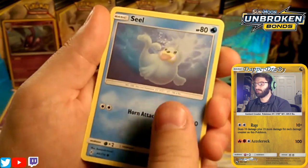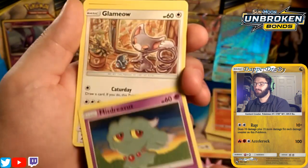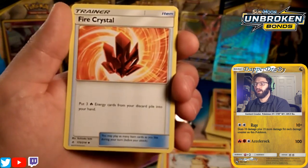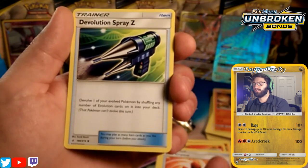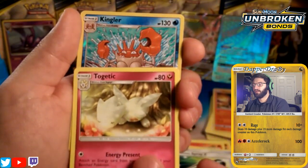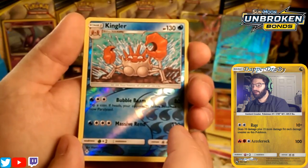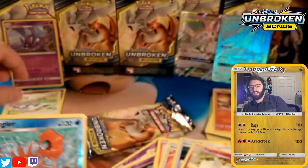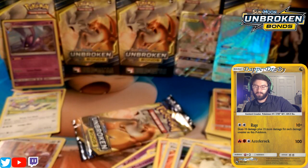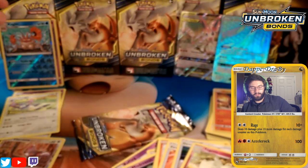We have a Seel, a Gligar, a Misdreavus, a Glameow, a Fire Crystal — very nice — a Devolution Spray, a Togepi, a Togetic with Energy Present, and a reverse Kingler with that Massive Brand attack. Our rare in the pack is a Purugly — that stray cat is back to cause some chaos. So we have reverse Kingler.